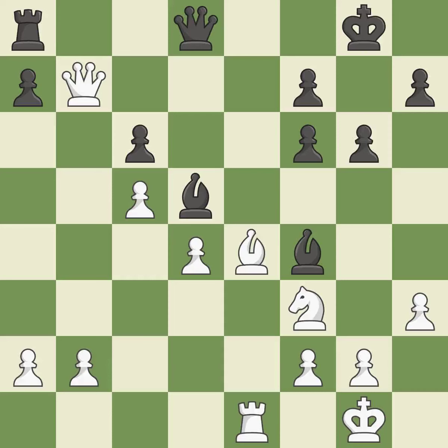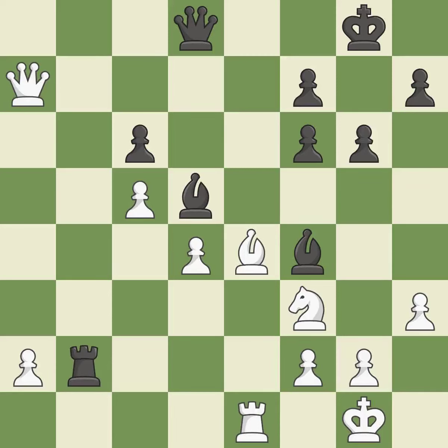This overlooks an opportunity to block an attack on a vulnerable pawn — it is a mistake. This develops a piece while also winning a tempo on a queen; this is the only good move. This defends a pawn that was under attack and had no defenders. This misses a chance to threaten a queen and gain a tempo. This maintains the balance in material with a good trade. This took advantage of a mistake and white now has a winning advantage.